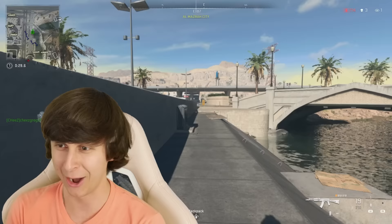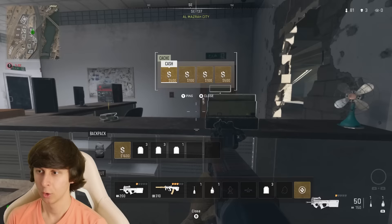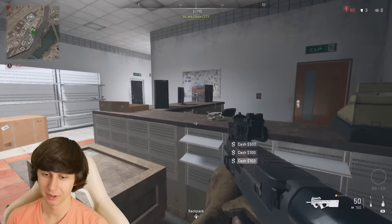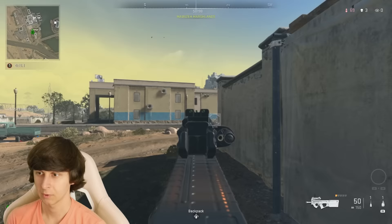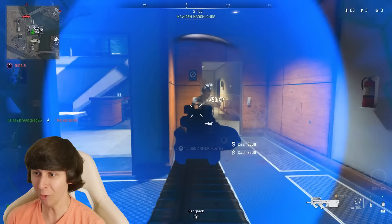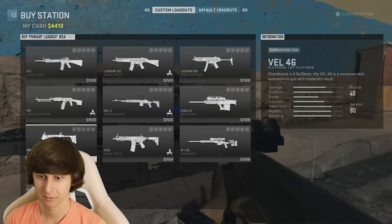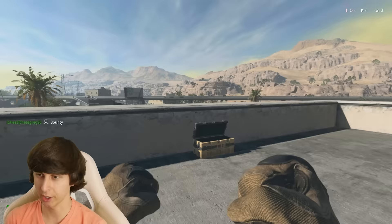I got him! I was literally fixing my hair and that guy was shooting at me — I can't believe I still killed him. I need money, I'm so poor. Cash register, thank you. The store is down here; I don't see anyone on top of the building. I never liked this building. Oh, there was someone in here — I was right. There's a bounty over there and a car here, so let's go do that.